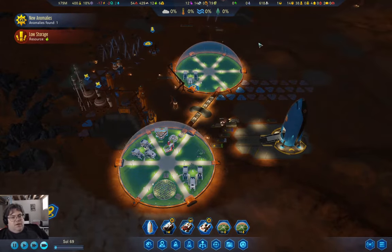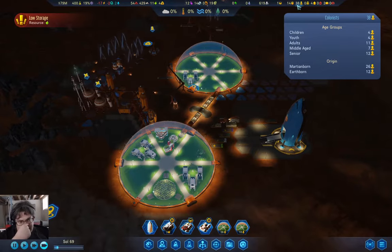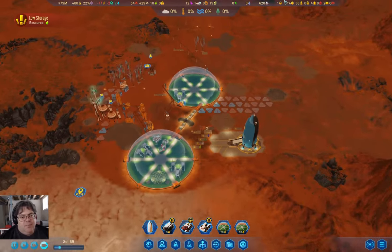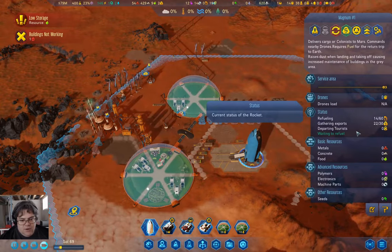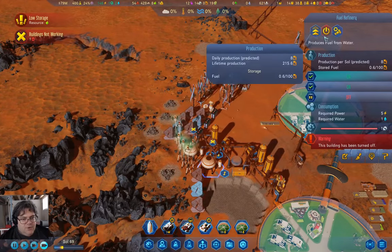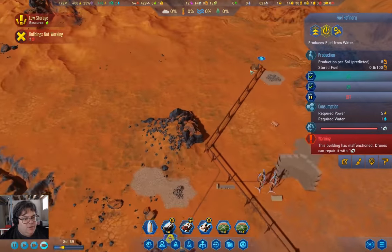The whole situation here is we are starting to get seniors — quite a few of them. All of our earthborns have now become seniors, and that's going to be slightly inconvenient. But it was something that was always going to happen. Meanwhile, we are accumulating rare metals, which we will send back to Earth in exchange for some resources. But I'm going to need to turn at least one fuel refinery back on.